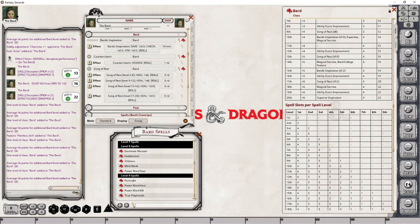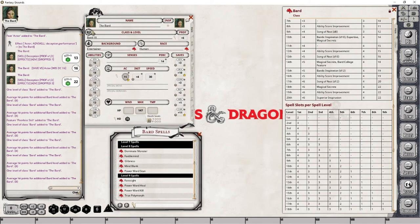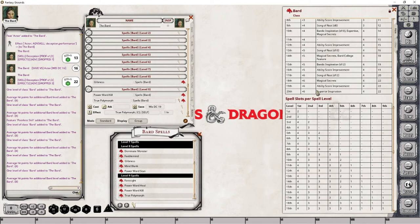At level 18, we are gaining our final Magical Secrets increase. I've already run through this and applied the level and dropped two level 9 spells into place. I just want to remind you that Magical Secrets means we can take these spells from any class — you're not restricted to just the Bard spell list. This only occurs at level 10, level 14, and level 18 when you gain that Magical Secrets ability and the subsequent improvements. For now, we are done with level 18.